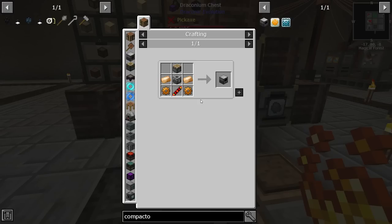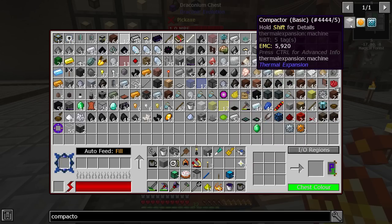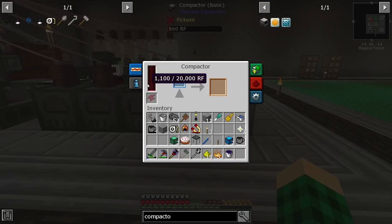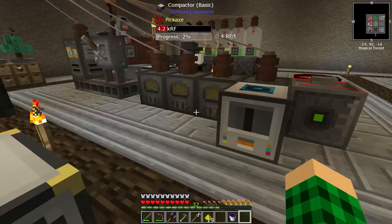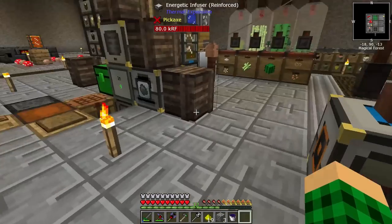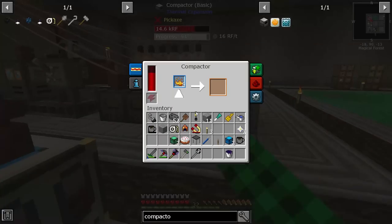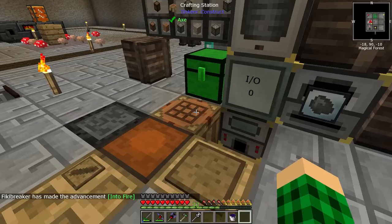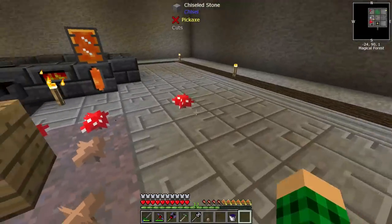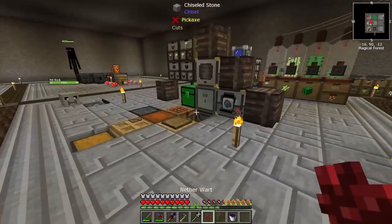A compactor requires two copper gears and a machine frame. That plus that plus that — wonderful. Temporary power, go here, and compact me five of these please. So that's the blaze rod. We need nether wart next — how does one get you? Atomic reconstructor with a red mushroom — done, deal. We can toss the mushroom in here and hit it with the reconstructor. Nether wart! Not a problem. We can even toss that in a cloche at some point, but I don't think we need to right now.